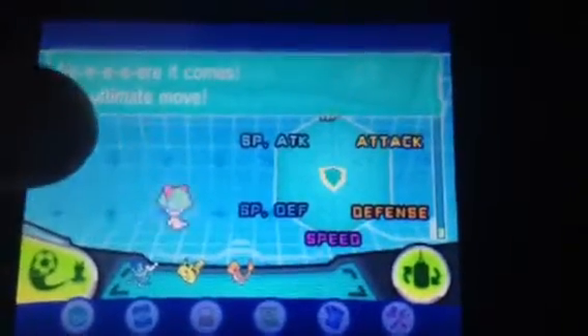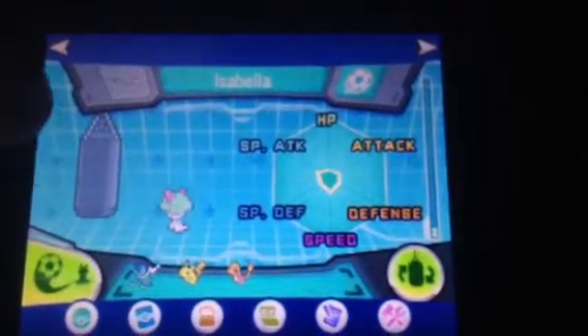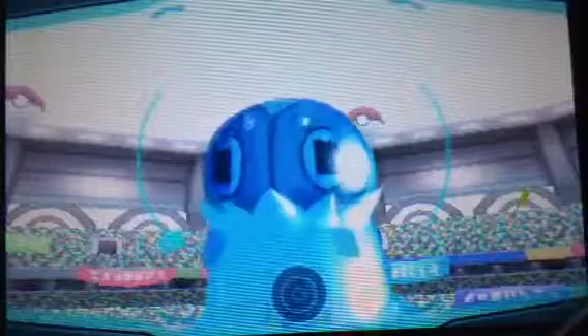All we have to do is tap the bag — just keep tapping it. And eventually we get a small base stat boost. So if we go back to Super Training, we actually unlock another one.